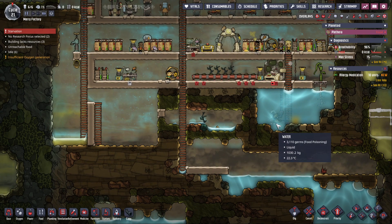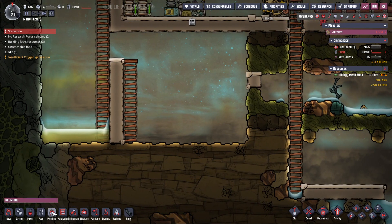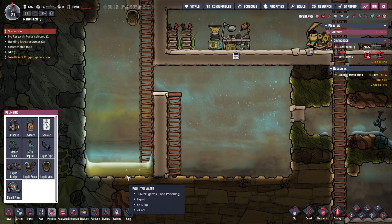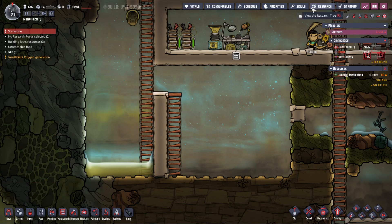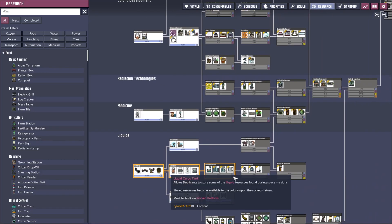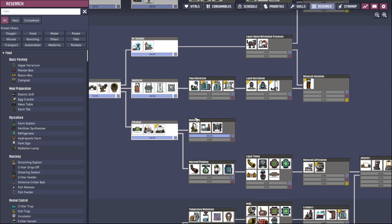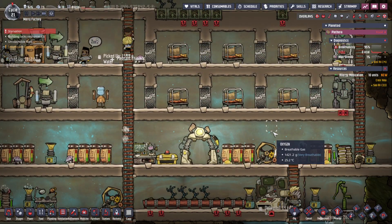Okay, so how do I fix the food? How do we sort the food issue? How do I clean this? Because this will drop all of the polluted water in and it will fill up. I need — oh, what was it again? A research — I need the water sieve. This one right here is what I needed. Am I able to get it now? Damn it, there you go.